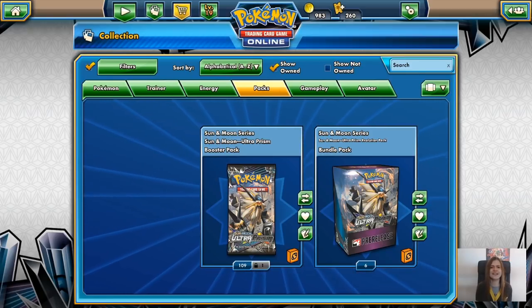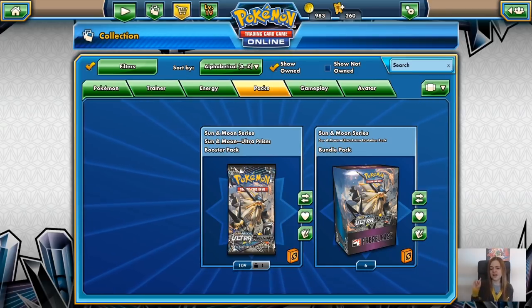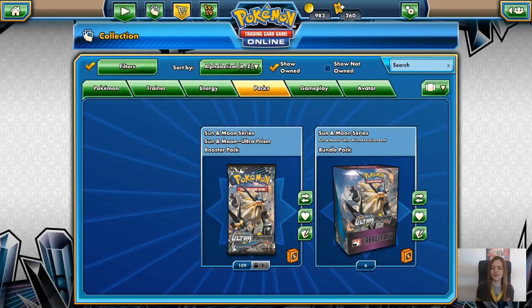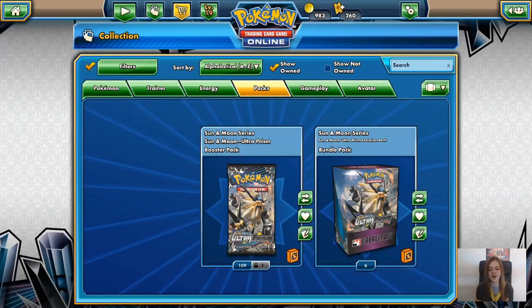Somehow I got six pre-release kits as well, but I'm not gonna open them today. Before we start, I did put the theme decks on for Ultra Prism, so some cards might not come up as new when we first open. I opened no boosters of this pack.